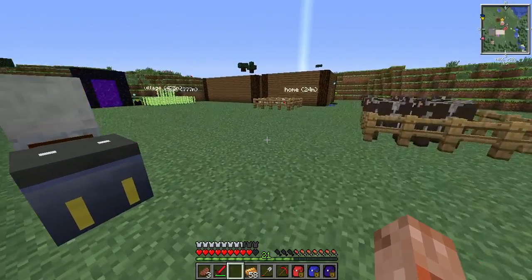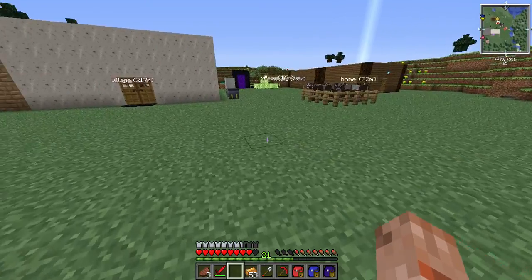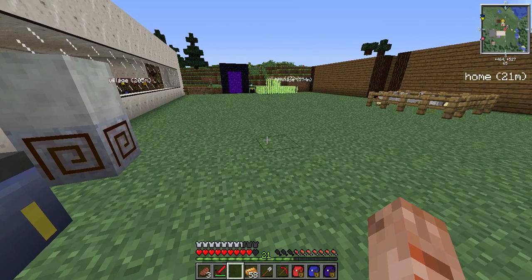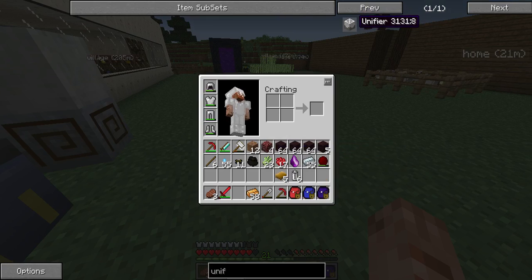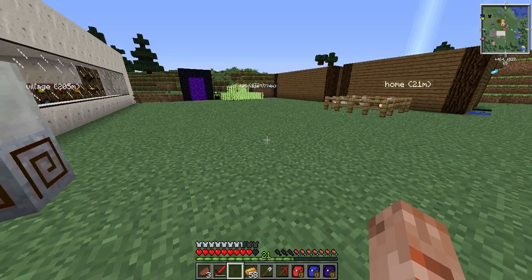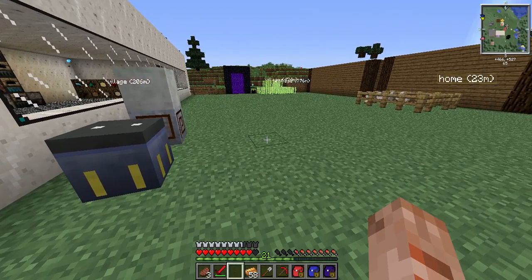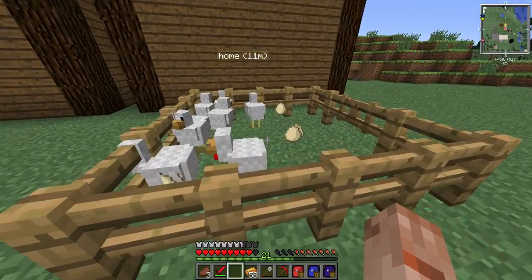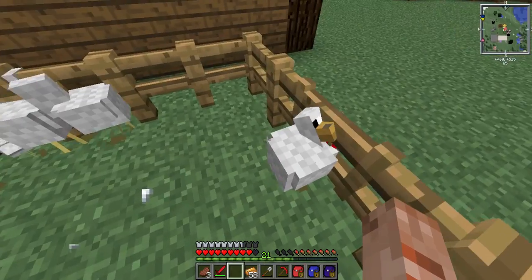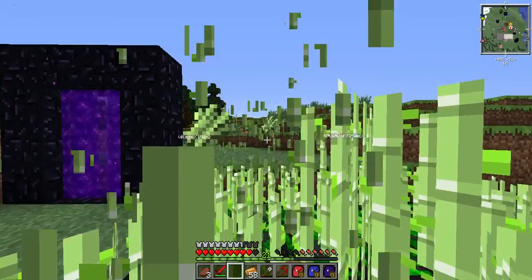Oh, you know what I found out? Scarecrows take damage. If you set down a scarecrow, they'll look at you — if you punch them, they'll take damage and fly and stuff. We don't have pumpkins. How are we gonna get pumpkins? I saw some pumpkins when we first started the world. This is why you always grab pumpkins. It's actually pretty interesting — I already have them used in my build.